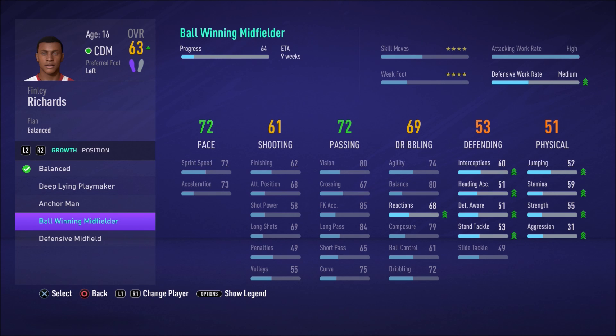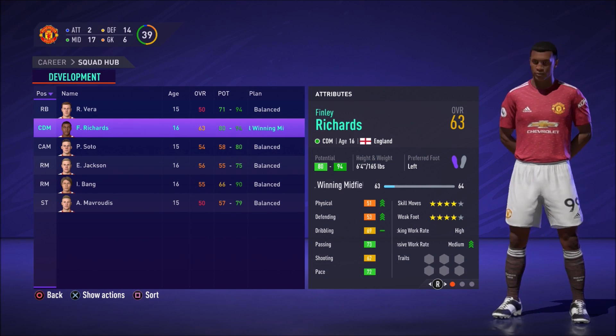This is a really interesting new thing you can do this year: on certain players and certain plans, you can improve stats you never used to be able to. If you change some positions or styles, you can improve work rates, skill moves, and weak foot — things you couldn't do before. For Finley Richards, this will make him a much more effective central defensive midfielder. He already has great passing and pace for his age, so working on his defensive and physical side is going to make him an incredible CDM.